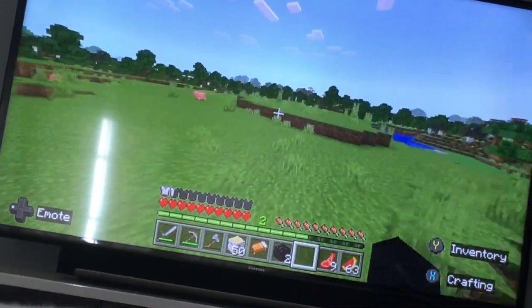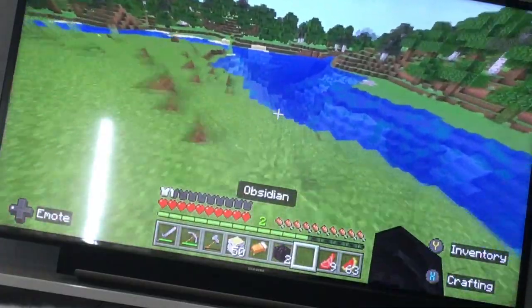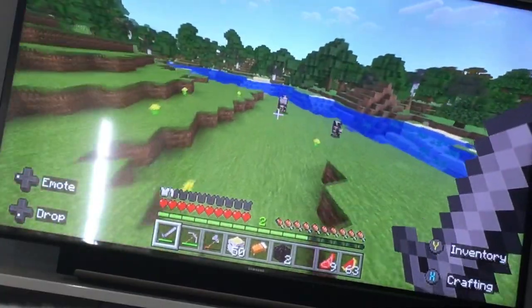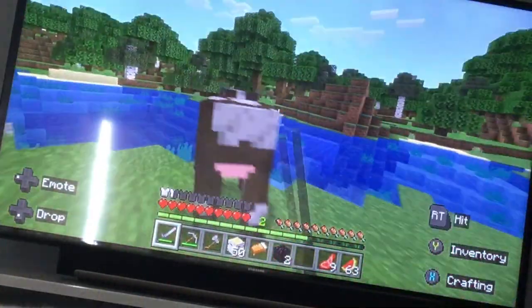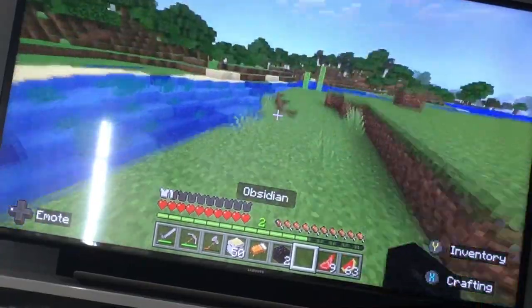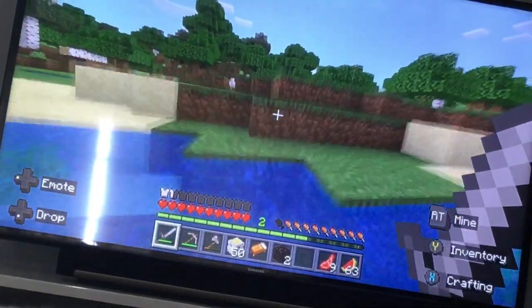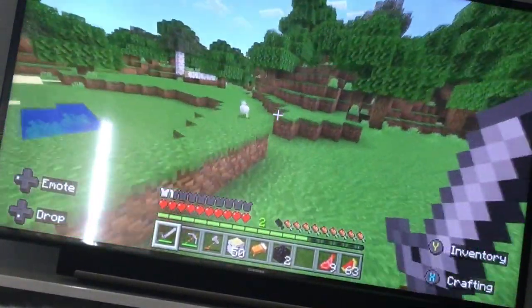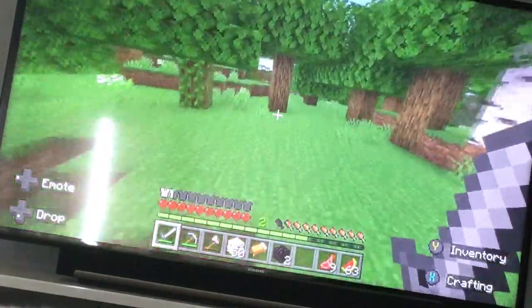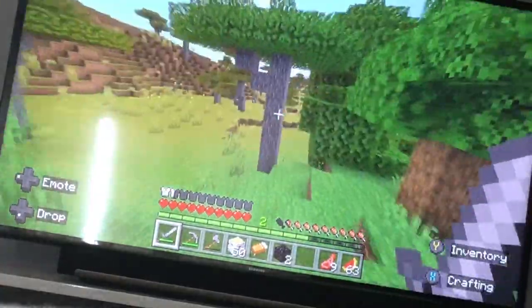That village we already looted, and I don't like acacia biome — let's just keep exploring. It's the worst wood. The best wood to build your house out of is spruce. The best door is the dark oak door, but the best trap door is the birch door. Actually, the cherry door is just ugly. Wait, there's a cool mountain over here!